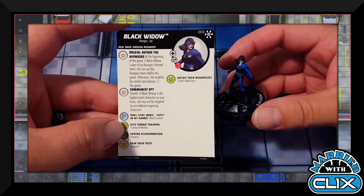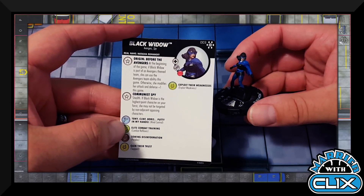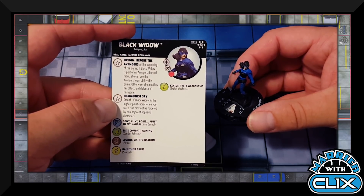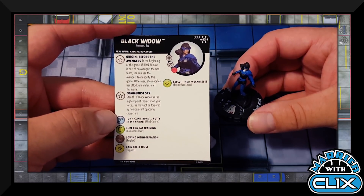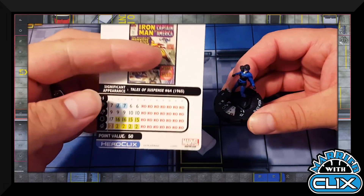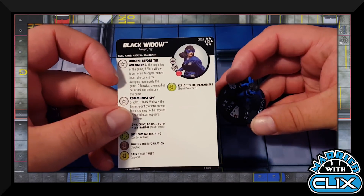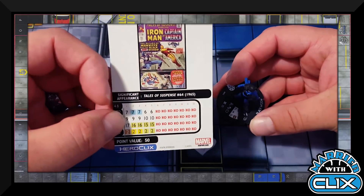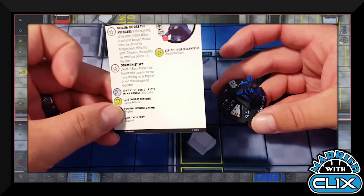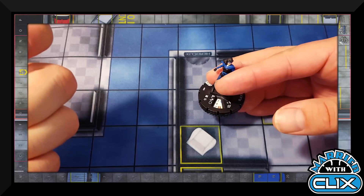Next is Black Widow with Avengers and Spy keywords, ignoring elevated terrain for movement. Her Origin trait: at the beginning of the game, if she's part of an Avengers themed team she uses the Avengers team ability; otherwise she modifies attack and defense by plus one. Her Communist Spy trait gives her stealth — if Black Widow is your highest point character she may not be targeted by non-adjacent opposing characters. At 50 points she's a neat sealed addition, possibly great on a Spy team.